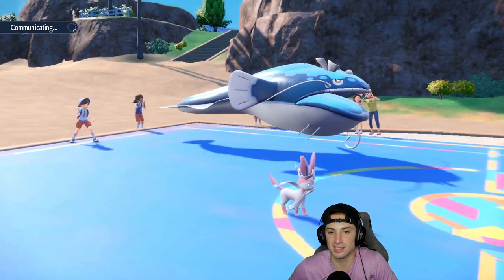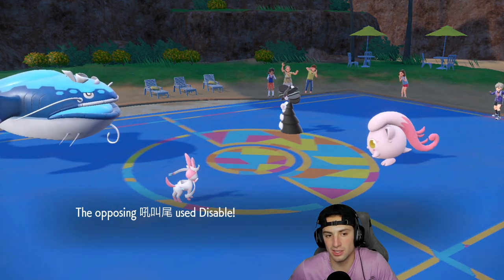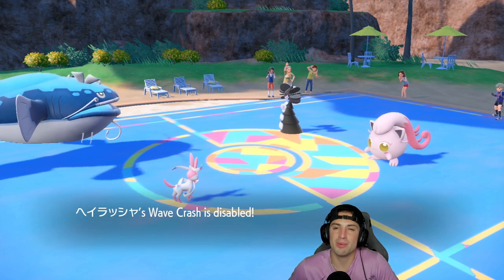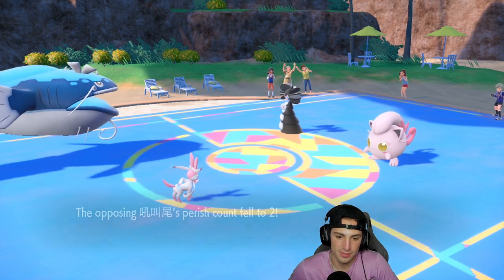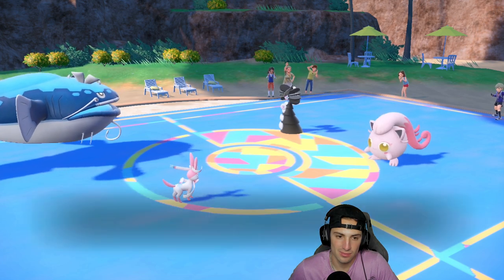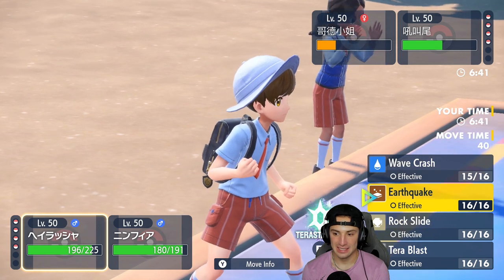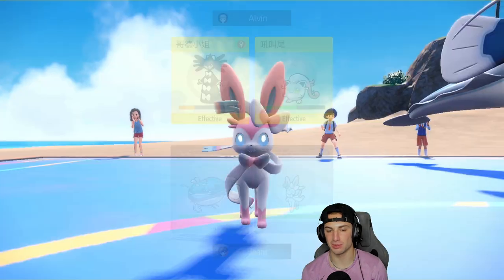Oh, I forgot about Fake Out — they Fake Out me and Disable my Wave Crash! Then they Disable my Hyper Voice too — so annoying! I'll go for Rock Slide instead. Wait, I'm Choiced — I have to get into this. They just withdraw Scream Tail — fine, I didn't want you Disabling my Hyper Voice anyway.